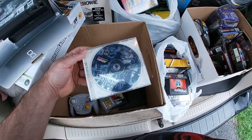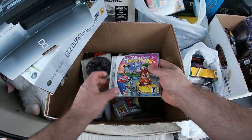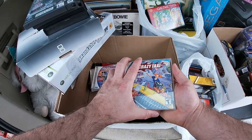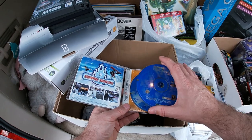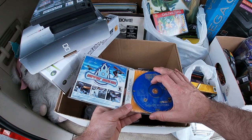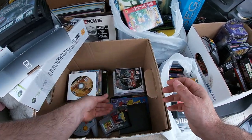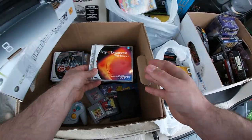Some Dreamcast stuff: Shadow Man without the manual, Magic Racing Tour. The discs were all clean on this, but when I was checking — Crazy Taxi — some of them actually have extras, so it's got two discs for Resident Evil. Super clean Crazy Taxi. There's some here and there that don't have a box: Silent Head 2, Nightmare Creatures, Web Browser.